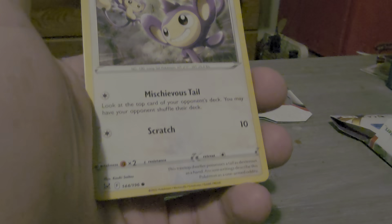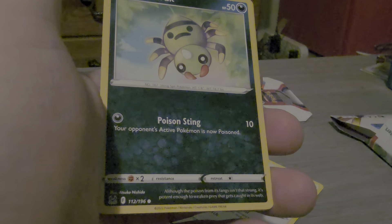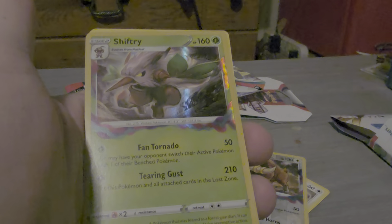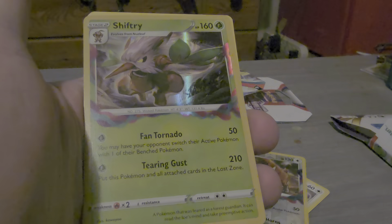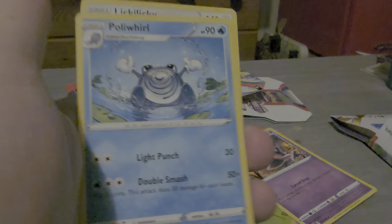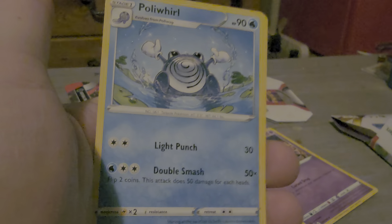Head palm, mischievous tail, and scratch. Spinner rack, poison sting. Boofalon holographic, lost headbutt, and superpowered horns. Holographic shift tree fan, tornado, and tearing gust. We have a grass energy. We have haunter, curse, drum. Then we have poly whirl, light punch, and double smash.